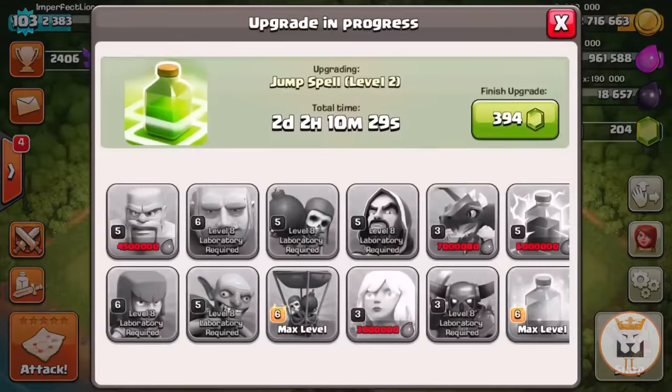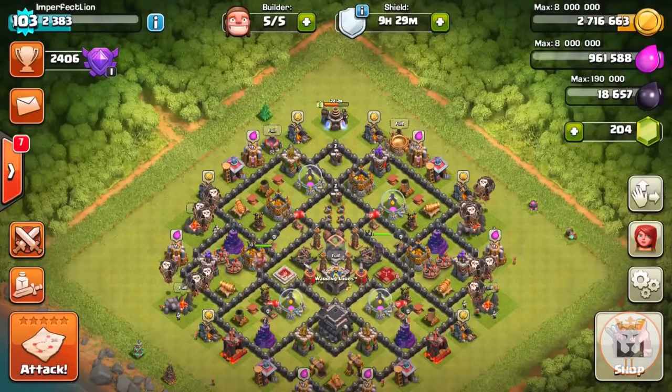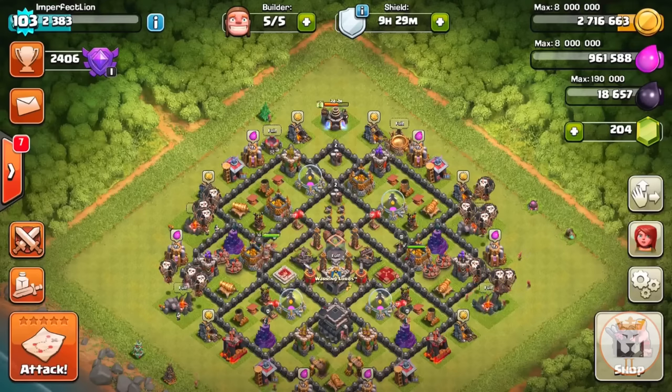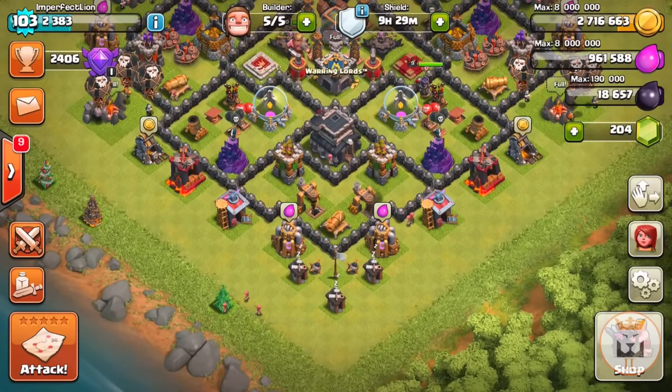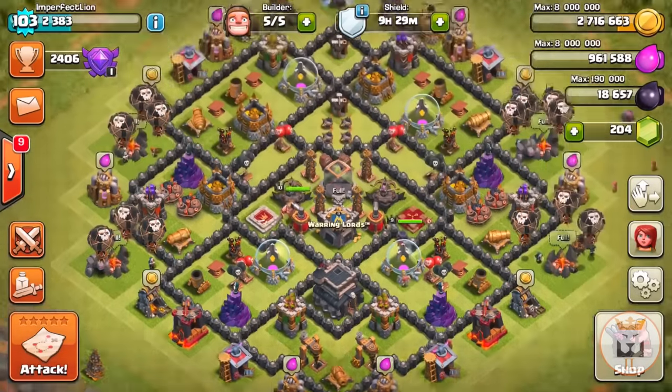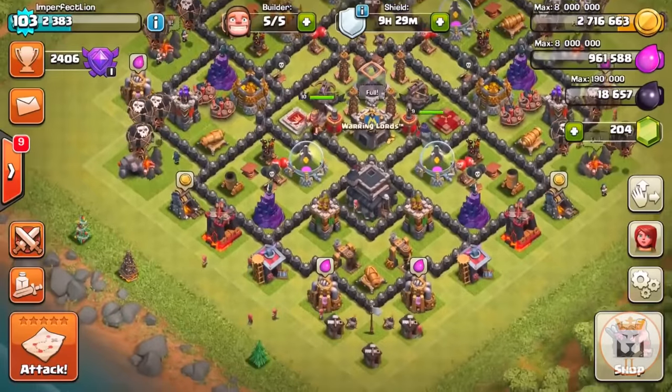This is especially useful if you're saving up for something in the laboratory — like if you're saving up for a dragon that costs 7 million, it shouldn't be as hard. You still lose some elixir when attacked, but you can still save around 564,000, which is better than nothing. At my town hall level and troop levels, this is how much you'll save — in town hall 10 you'll save even more.